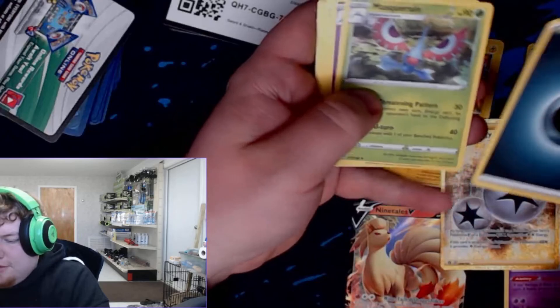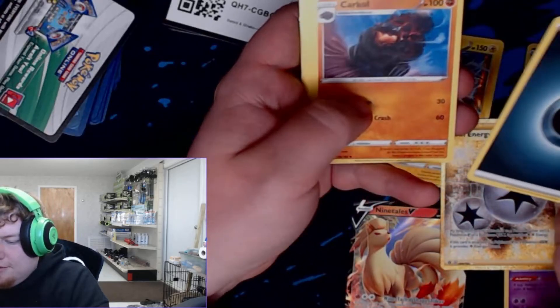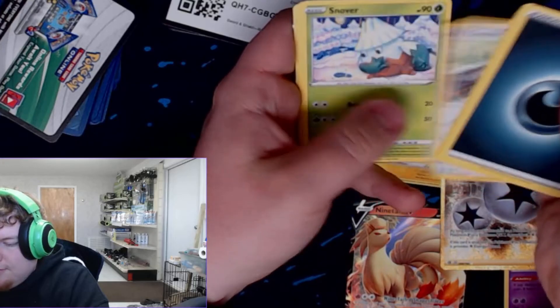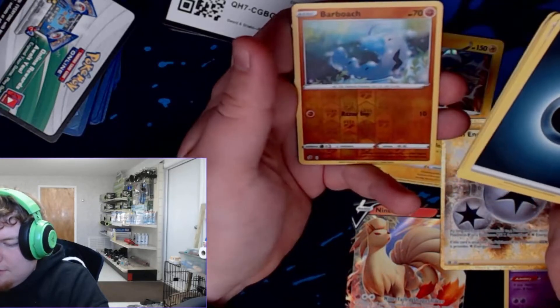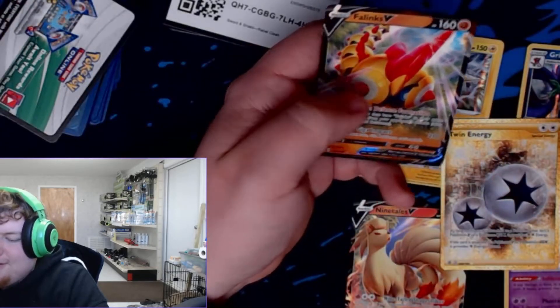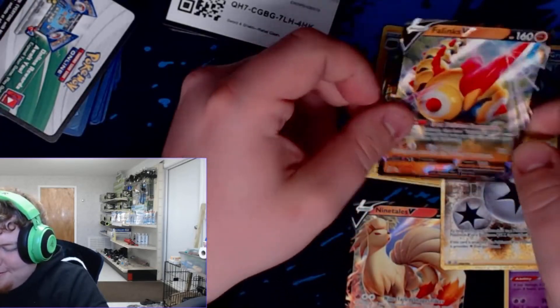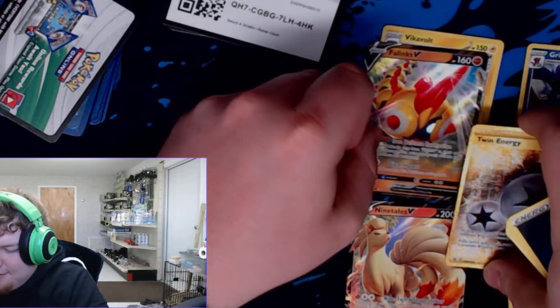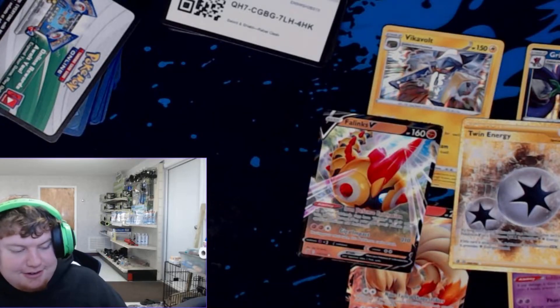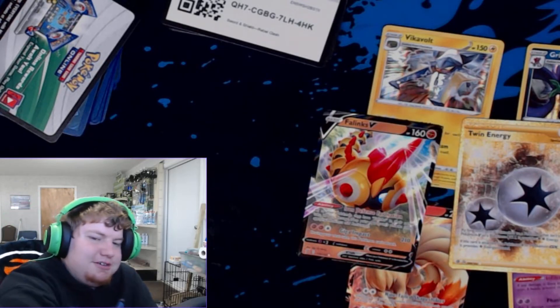Darkness Energy, Masquerain, Hattrem, Krabby, Magmar, Electabuzz, Squoovet, Snover, Xatu. Reverse Barboach, and Falinks V! So we get another V card in Falinks V. I do like that artwork — that's a very nice V card.